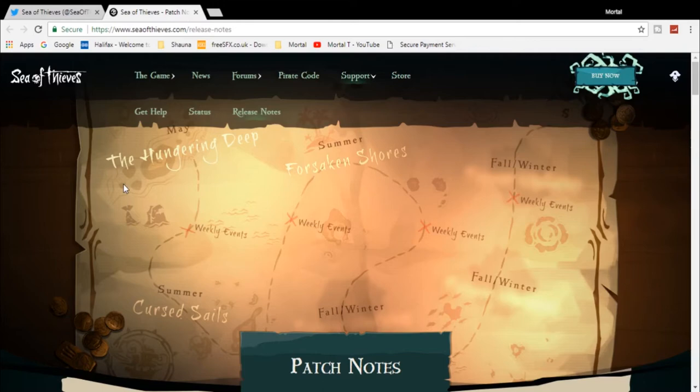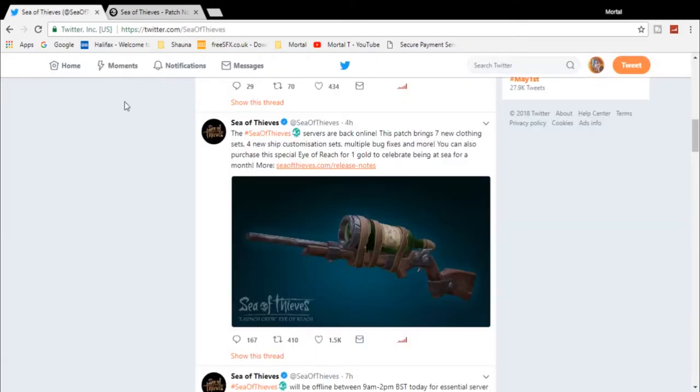They did release some stuff on the 1st of May, and I've got the patch notes and everything. This is what they tweeted over on Twitter after the update: the servers are back online. The patch brings seven new clothing sets, four new ship customization sets, multiple bug fixes, and more. You can also purchase the special Eye of Reach for one gold to celebrate being on the sea for a month.